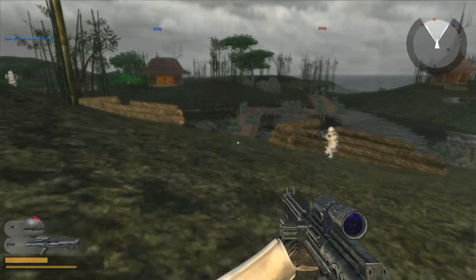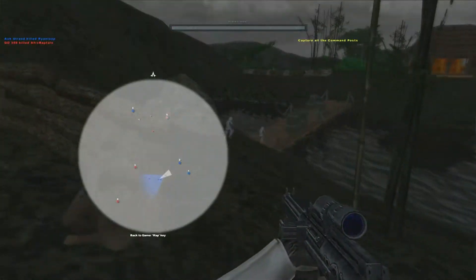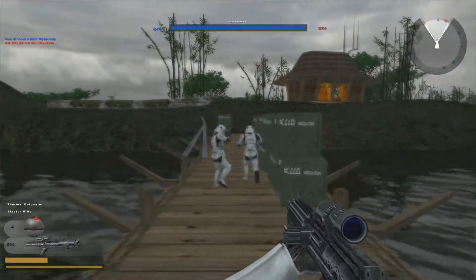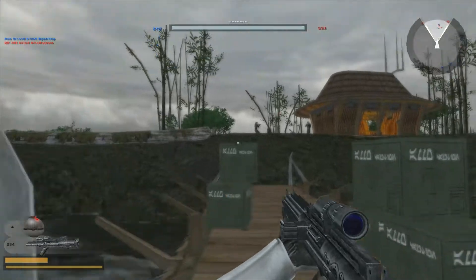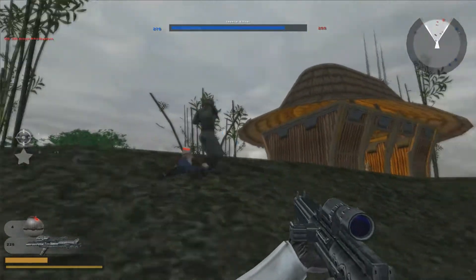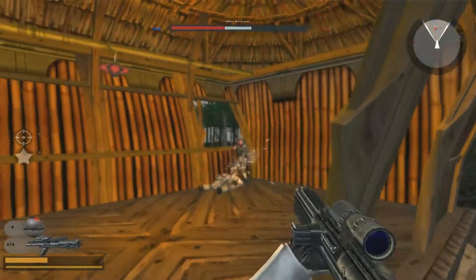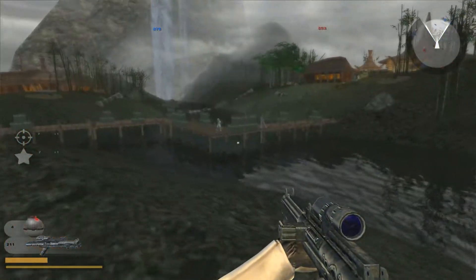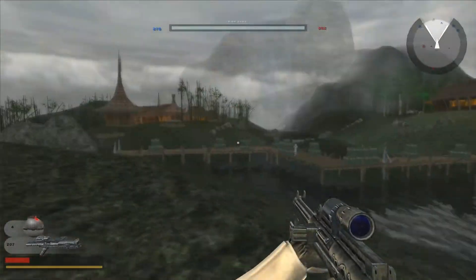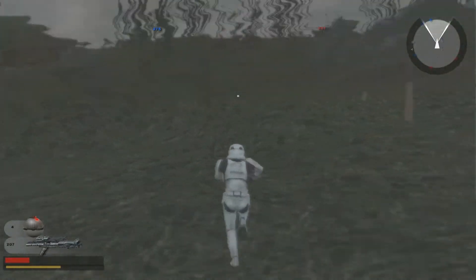Greg, what is your first impression? I actually like it. The blur is a bit annoying to me, but I like the forest setting. Can we cross the river yet? There are two bridges. And one — can we go through the water? You should try. Yes, you can.